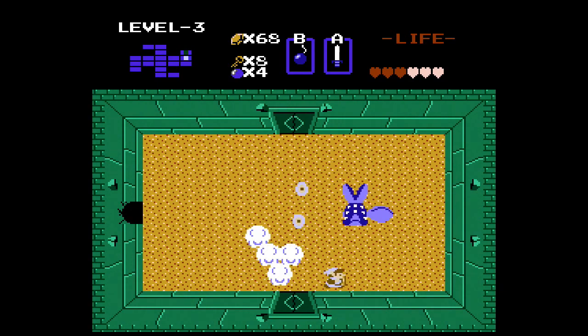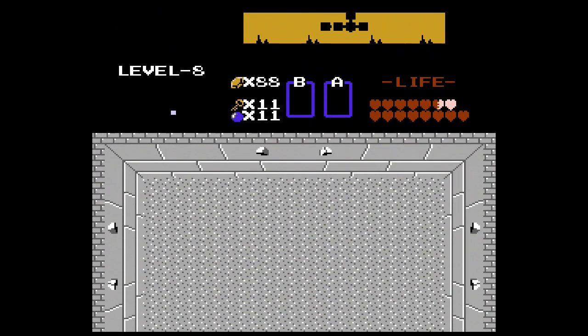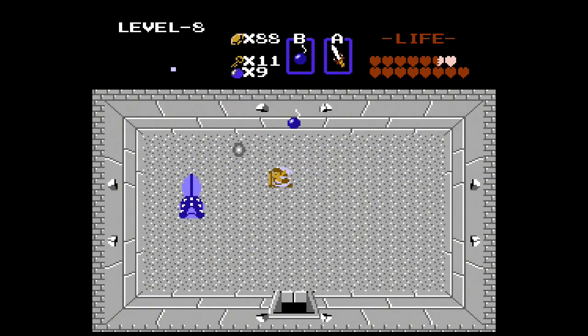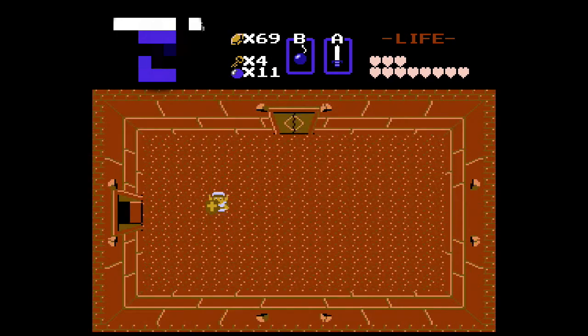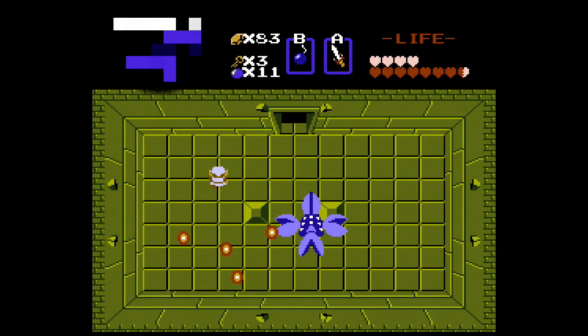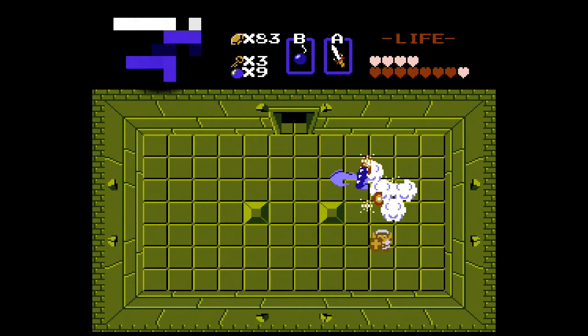They are the boss of dungeon 3 but tend to appear in dungeons often as an obstacle, usually in several different rooms as well. Ironically, in the second quest they don't guard a single Triforce piece but appear in several dungeons to hamper your progress. The Manhandlas are fun to fight against despite being difficult, and it always feels nice when they die. Manhandla would return in Oracle of Seasons and Four Swords, alongside Hyrule Warriors.